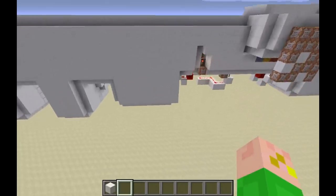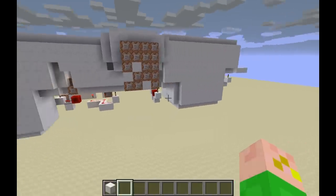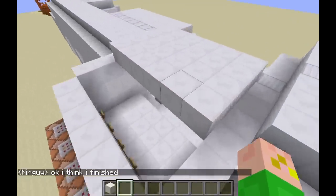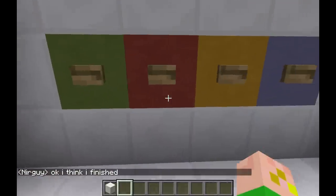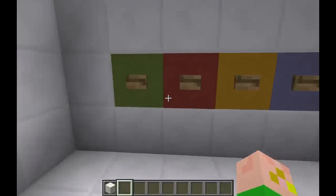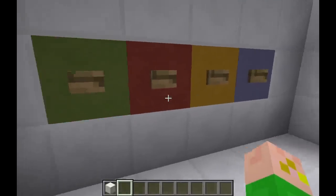It's just creative. I kind of have a little minigame thing that I might show in a later video. But today I am here to show you the simplest way I have figured out how to make a combination lock in Minecraft.